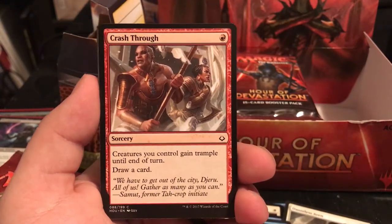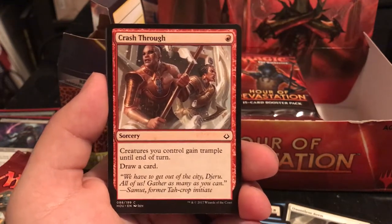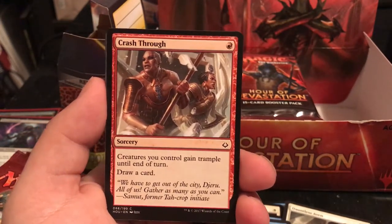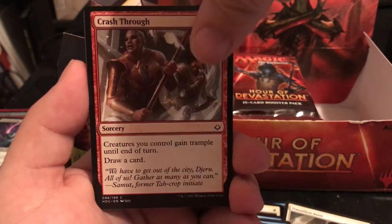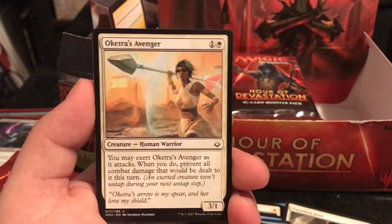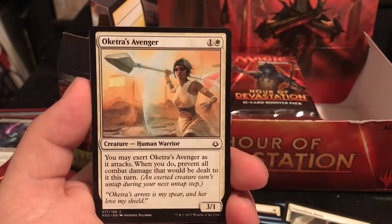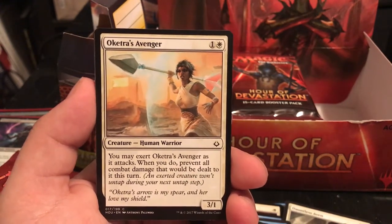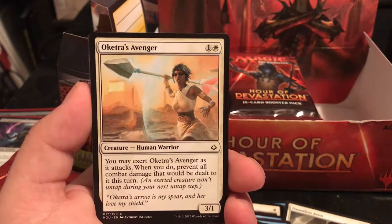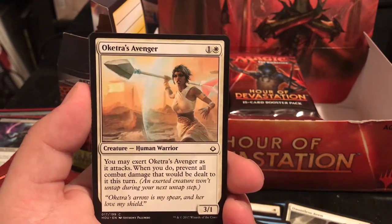Crash Through is a Sorcery for 1 - creatures you control gain trample until end of turn and you draw a card. I love trample, especially with big beefy creatures, and always drawing a card is nice. Oketra's Avenger is a 3/1 for 2 - you may exert it as it attacks, meaning it doesn't untap, and when you do, prevent all combat damage dealt to it this turn.